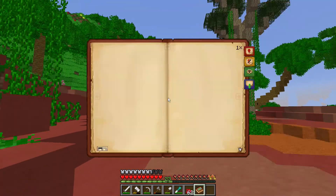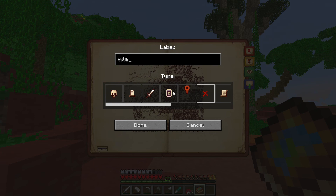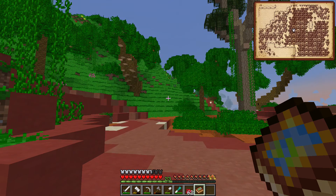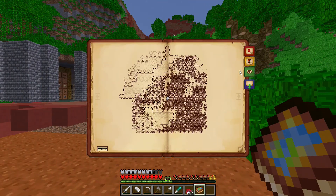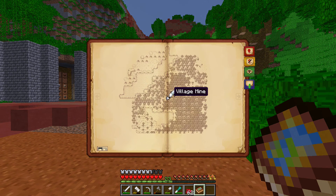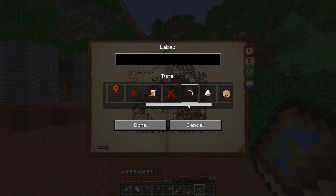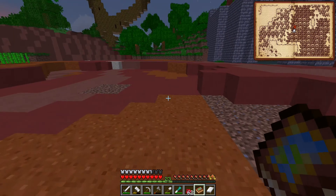We get this empty antique map — I really like this map, it's really cool. It shows us where we are. I can add markers: 'mine,' 'village,' etc. The mine marker doesn't stand out that well, it kind of blends in. Let me delete that marker and add another one — this red one stands out a lot better. So I want to find a village.